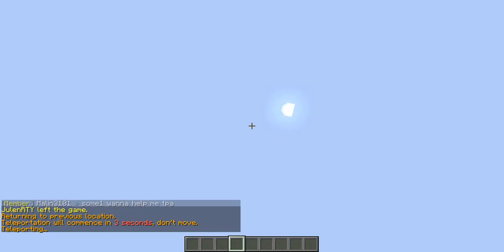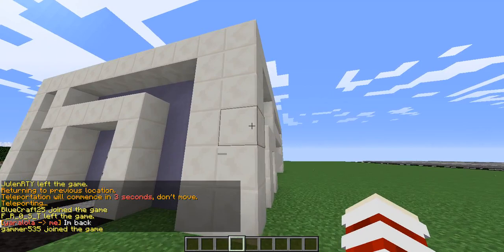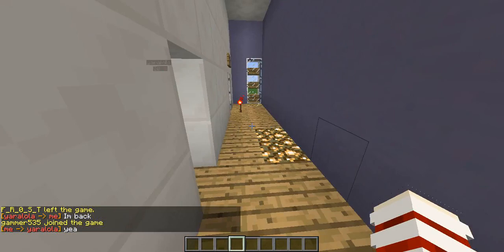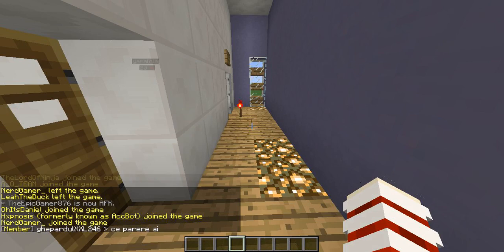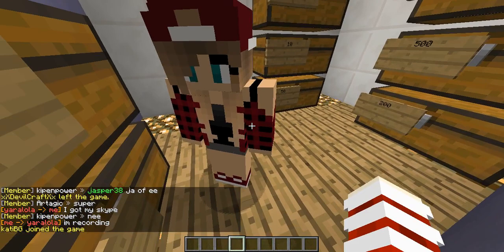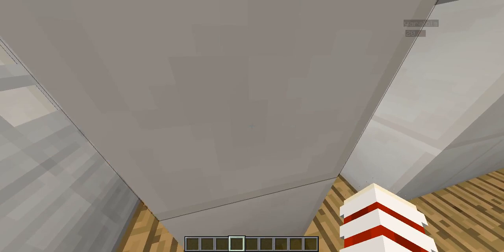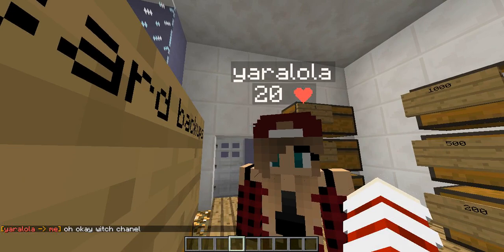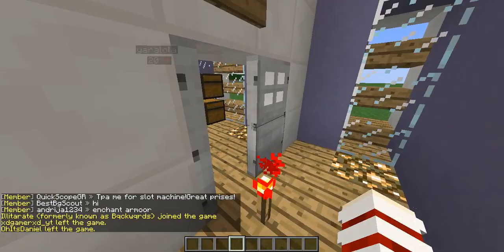I'm gonna show you a new player I met — I just want to say hi. We are on YouTube now, I'm recording. This girl has a donor rank. Her name is Yara Lula — a funny name but I think it's pretty good.